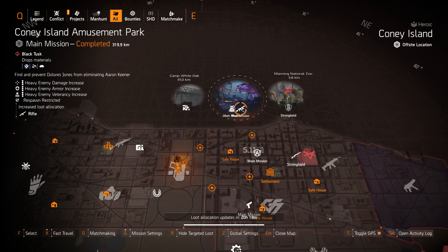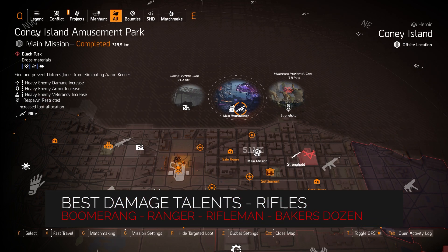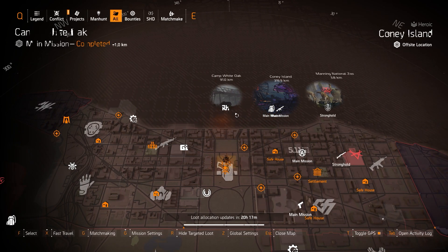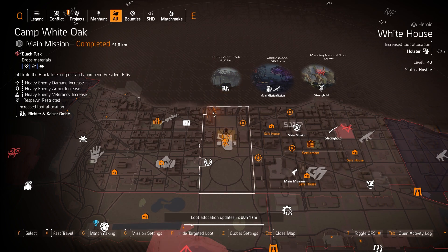At the Amusement Park for rifles, the exotics are the Diamondback and Merciless, and you can get the Classic M1A or M1A CQB — those are top-tier rifles. The best damage talents are Boomerang, Ranger, and Rifleman. You can also get the Baker's Dozen with Perfect Lucky Shot or regular Lucky Shot. Richter and Kaiser is decent for healer builds, but I usually prefer farming the Alp Summit for healer builds.